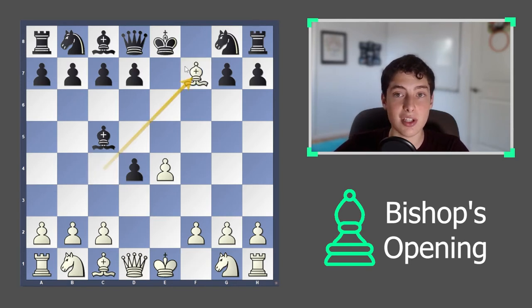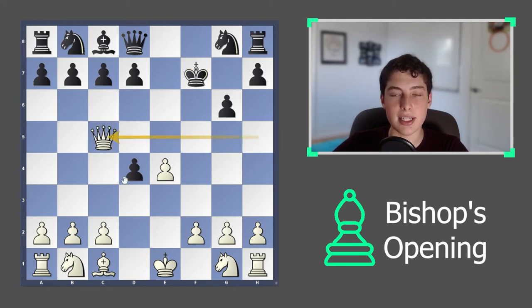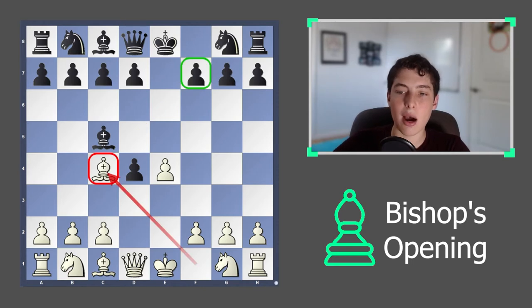The move bishop takes f7 already lands you in a really nice position because their king is misplaced. It can't castle and it's not very safe. Also this pawn is quite weak, you have very easy development, and you can castle. You can already see the power of this bishop.